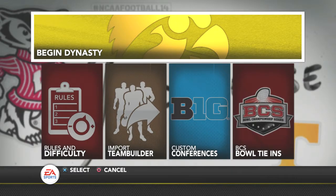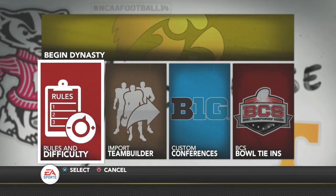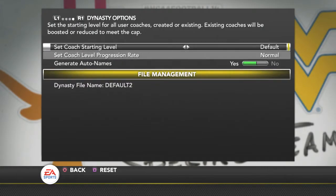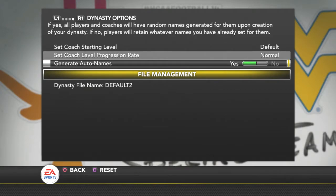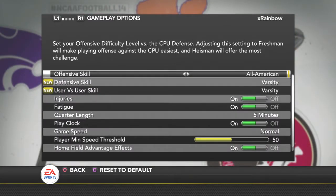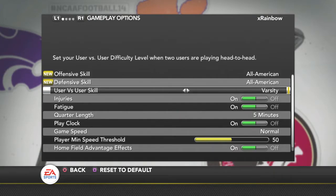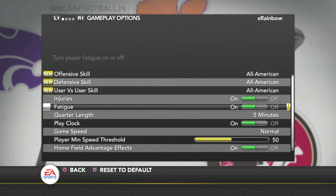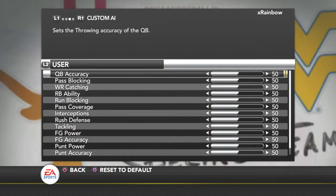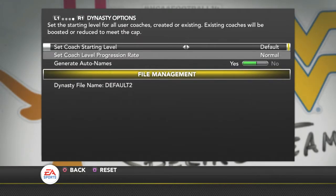All right, let's try this again. I'm going to be playing NCAA Football 14 right now in Dynasty mode, and we're going to look at the rules and difficulty. I'm going to start off at default, which is zero for starting levels, the coach setting and progress is at normal, and auto-name is on. I'm going over to gameplay and bumping the quarters up to six minutes since I forgot to last time. Everything else should be fine — I might tweak the sliders later to make it a little more difficult, but it's going to be normal default for now.